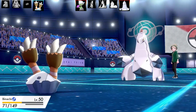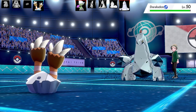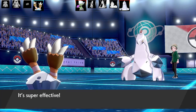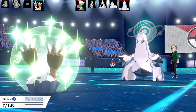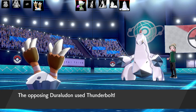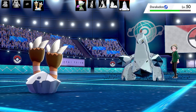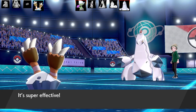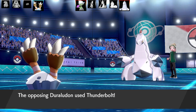Here comes a Thunderbolt from Duraludon — since I'm running a specially defensive Binacle I take it quite well, so I get an Infestation off. I thought instead of just fainting next turn, I should go for Rest and get as much Infestation damage off as possible. I knew it was a clear three-hit KO against my Binacle, so after Rest it will take me out, but I'll get good Infestation damage and put Duraludon in range for my other Pokemon. Binacle does brilliant work getting Duraludon below half health before the final Thunderbolt takes it out. Time to bring in Buzzwole.